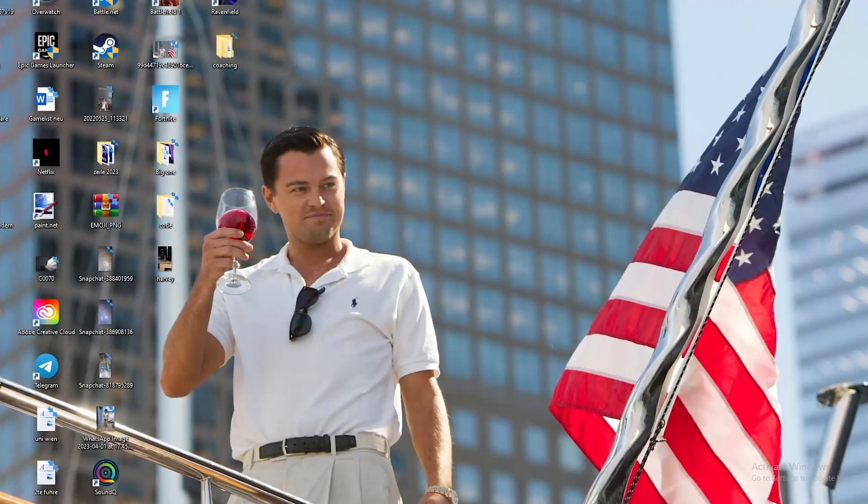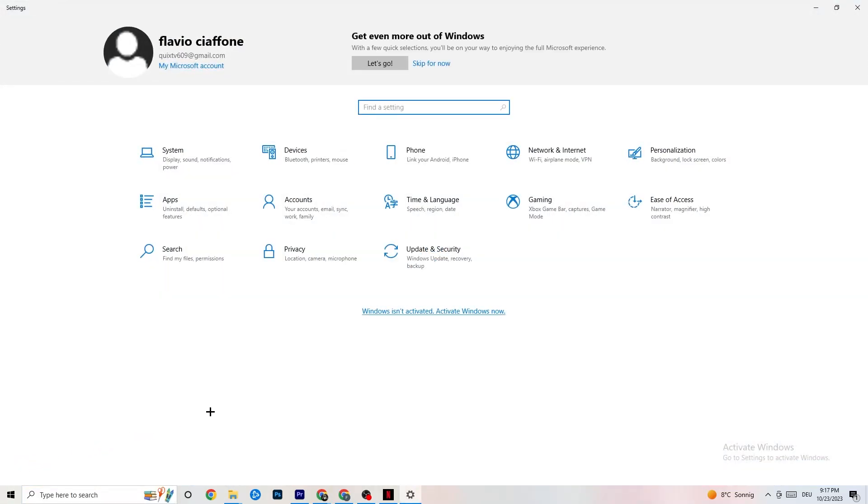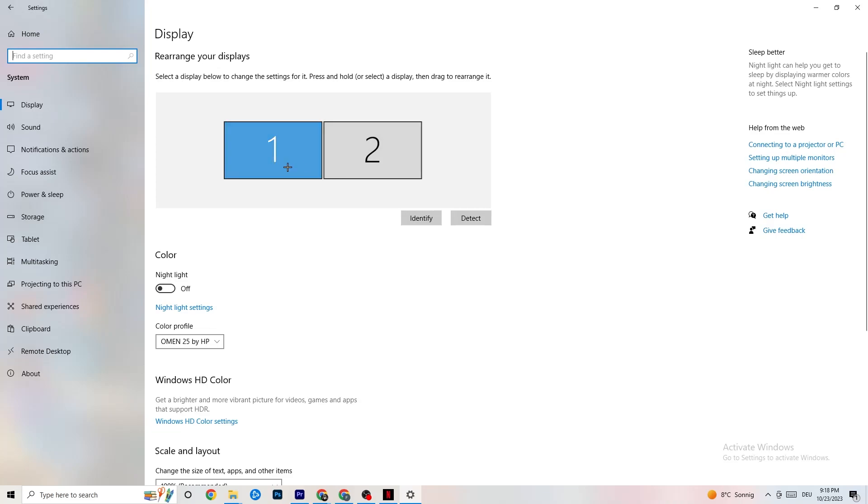The first thing I want you to do if your game freezes, has FPS drops, or stutters: navigate to the bottom-left corner of your screen, click the Windows symbol, hit Settings, go to System. Identify which monitor is your main one. Then go down to Scale and Layout and change the size of text, apps, and other items to 100% as recommended. Afterwards go to Display Resolution and keep it set to the same resolution your game uses — for example 1920 by 1080.